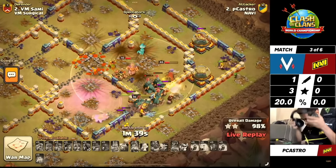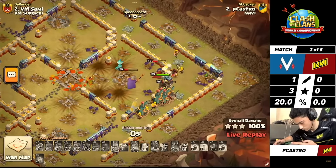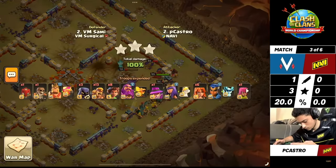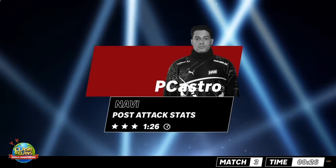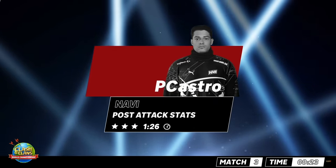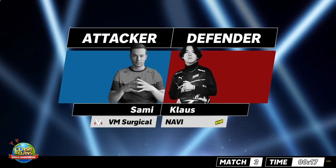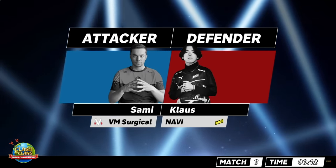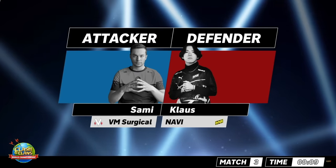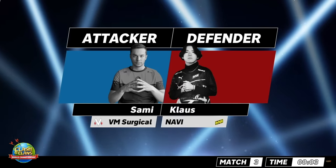You were saying with the difference in the CC — that is a big impactful thing, because when we see more of these attacks splitting the King and Queen separate from the Root Riders, you still have to have something to fight the CC if the Root Riders pull it. He's got it under control — this is very, very fast. I am noticing a shift of people running the Poison Lizard on the Grand Warden to help fight off the Clan Castle when the Queen is separated like that. It is going to be a lead on time out of the gate in favor of Na'Vi. Na'Vi with a 1 minute 26 second triple from Pete Castro. The average was 1 minute 41 from VM Surgical, so Na'Vi is in the lead at the moment.